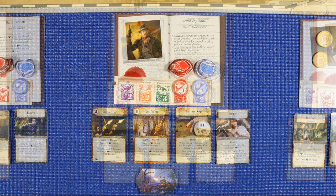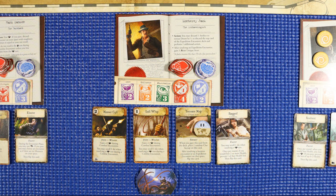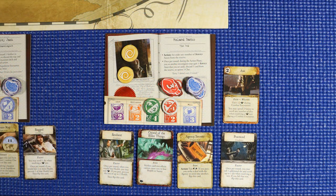Monterey Jack is at full capacity. He is at seven health and four out of his five sanity. He has two impairments, one to strength and one to will. Finally, Roland Banks. Roland has two focus tokens, and he currently is at six out of seven health and five of five sanity. He has two impairments to his observation, but he does have one bonus to strength. It moves his strength up to three.